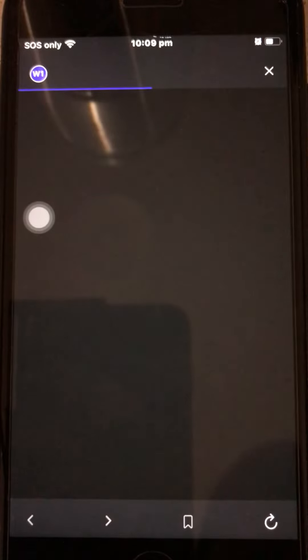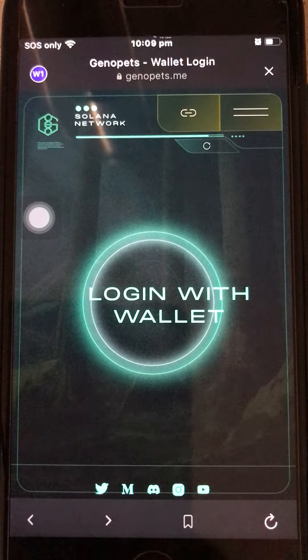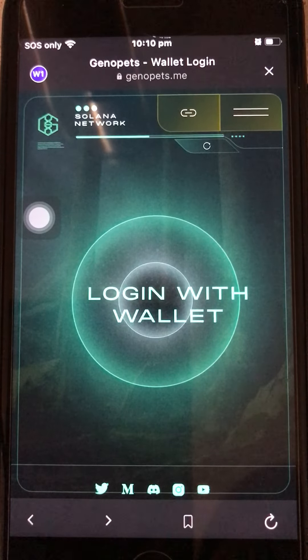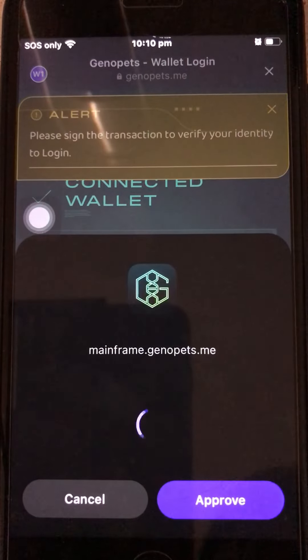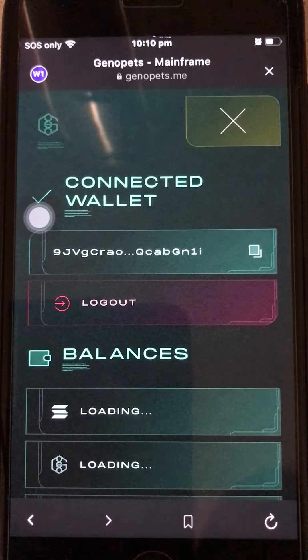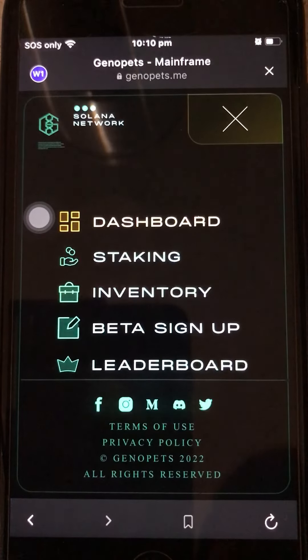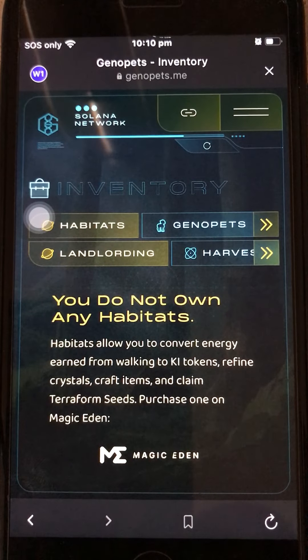In the browser it will ask you to log in with the same wallet you used to link your account. Make sure to use the same wallet you linked with your Gino Pets account. Be patient and approve the network fee. Now I'm connected.